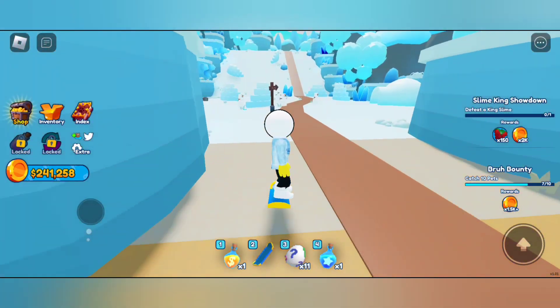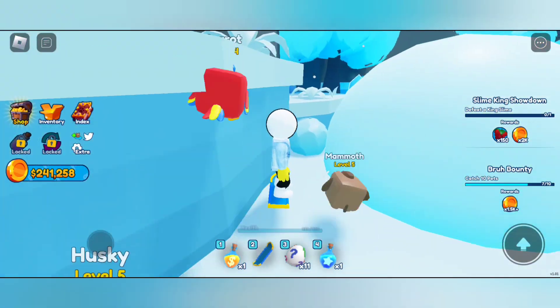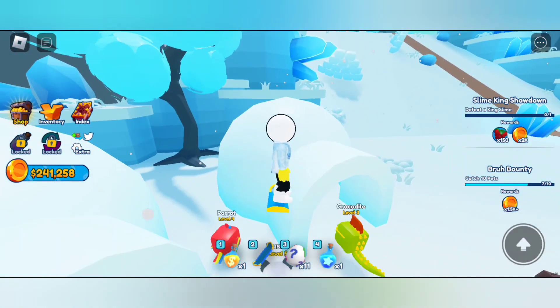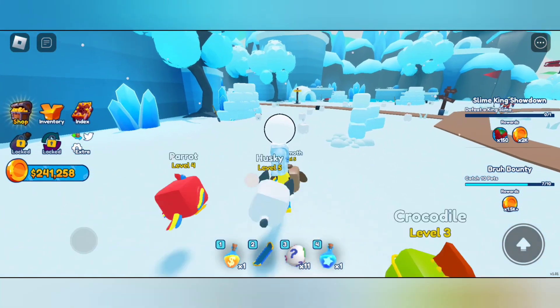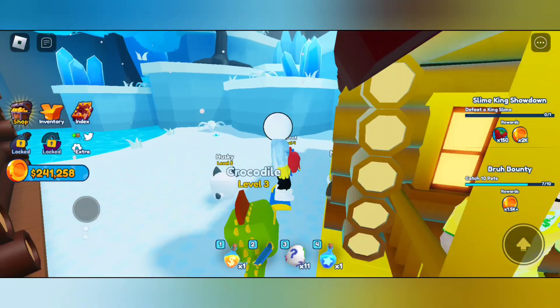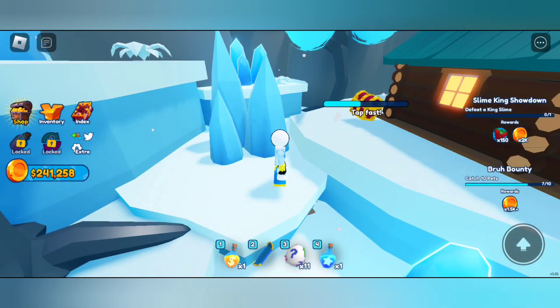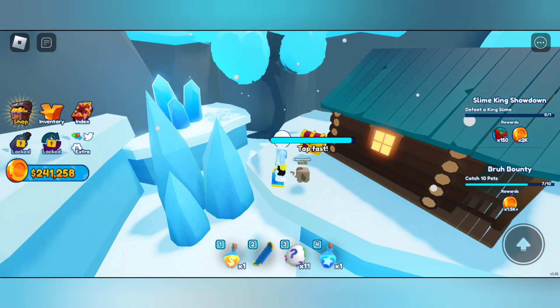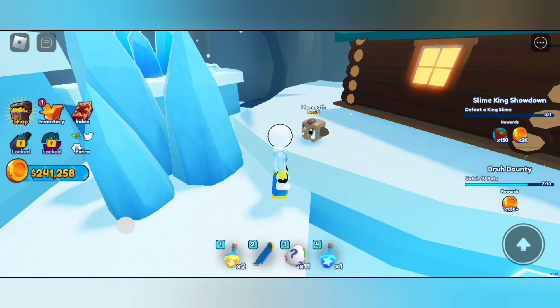Welcome to the video. In this video I will be showing you three chest locations. The first chest location is in the frosty area — this ice area. Chests are really cool; you can get gems, epic cubes, and many other cool things. We have found one chest here, so let's break it and see what rewards we can get. We got some potions and also an epic cube, really useful.